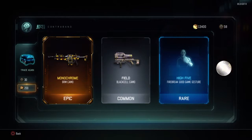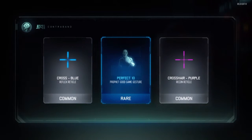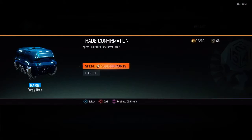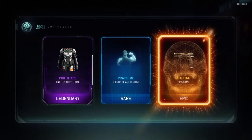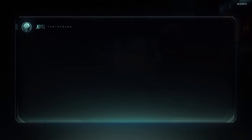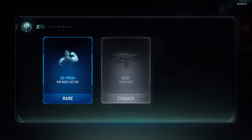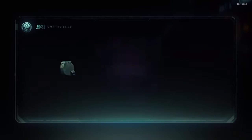Monochrome — it's basically the Gem camo. I don't know why the Monochrome is epic and the Gem camo is legendary. Double common, yay, fun. Oh, that's an epic body — that's sick! Etching for the RK5. It could be better but still cool. Another double common, and three bonus crypto keys — why just three, why not ten?